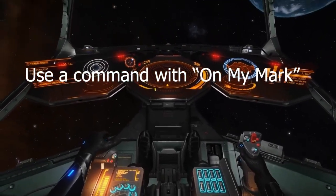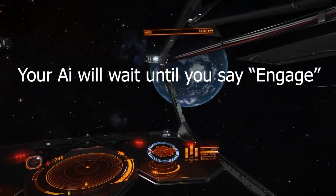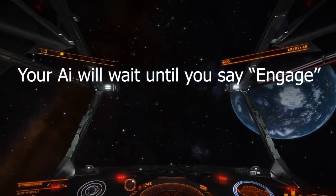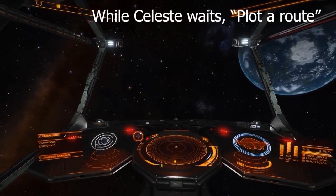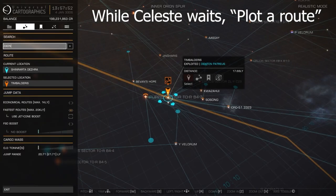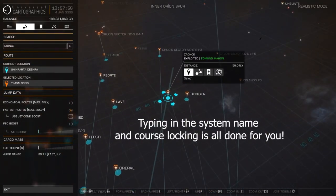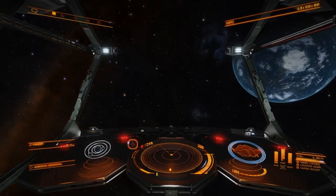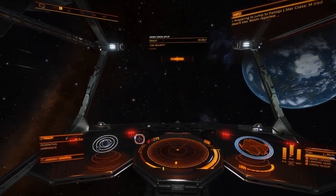Engineering. Yes commander. Engage system jump on my mark. Yes sir. Standing by. Number 1? Yes commander. Plot a route home. Yes sir. Setting course. System destination locked. Exiting map. Engage. Frame shift now engaging.